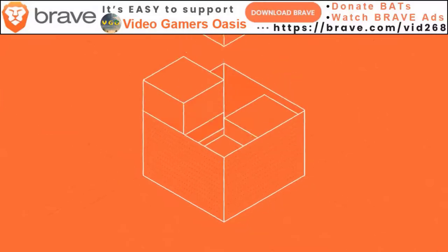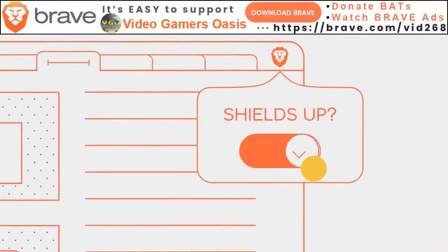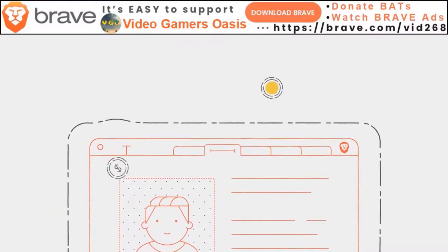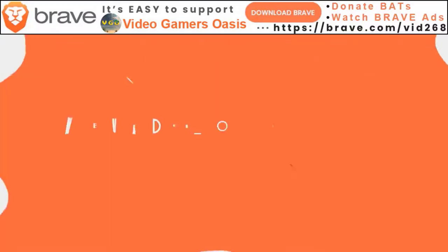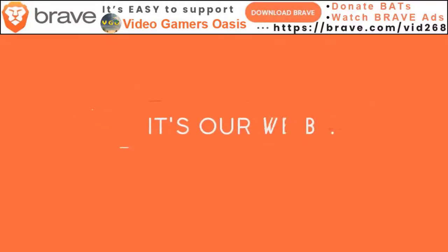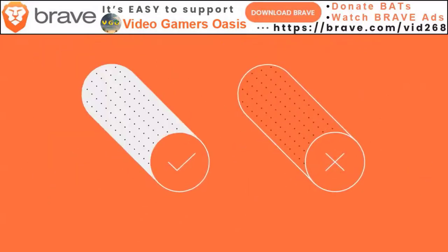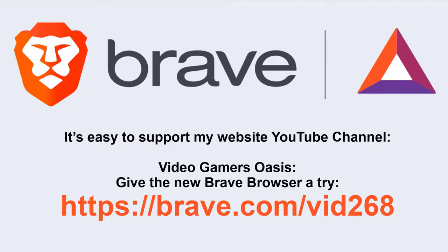You can also help the YouTube channel by downloading the Brave browser — I'm affiliated with them. Visit VideoGamersOasis.com and Video Gamers Oasis on YouTube. Download Brave to help protect yourself on the internet. Use the protection shields to block unwanted pop-ups, spyware, spy bots, and annoying advertisements. You can also earn digital tokens — BATs — by watching Brave ads, set to 1 or 5 ads a day. Donate your BATs to me on my YouTube channel. Click the link in the description.